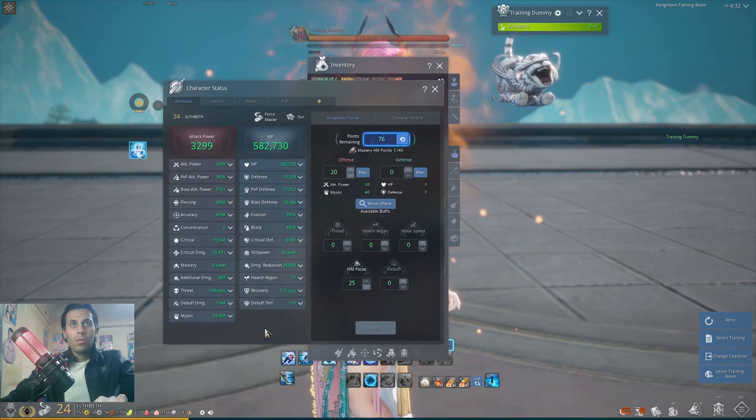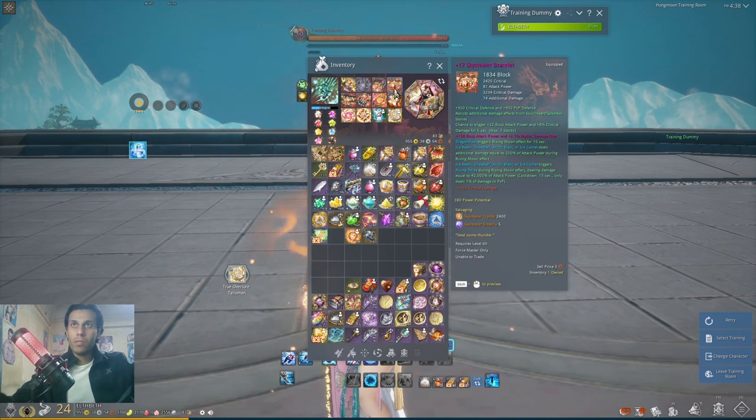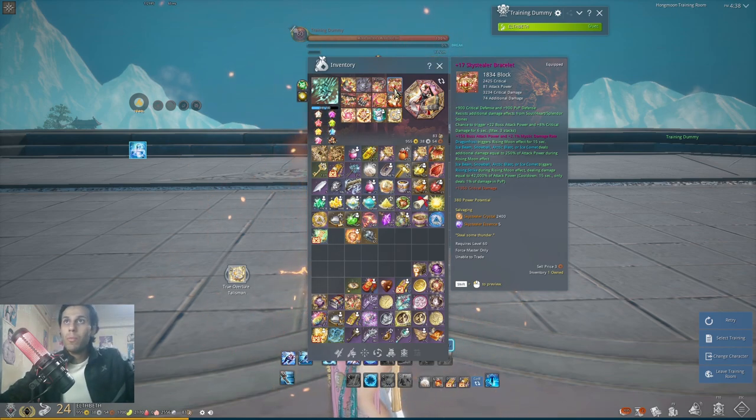There are some changes, so let me check the numbers and make a comparison. Looking at the screenshots: attack power increased from about 30,265 going to 30,299 — about 34 attack power increase. Critical chance also increased by about 440. Critical damage increased from 32 going to 35. Mastery increased a bit by about 300. Those are the main points to look at for the changes.